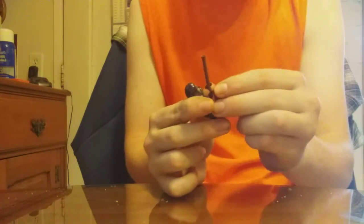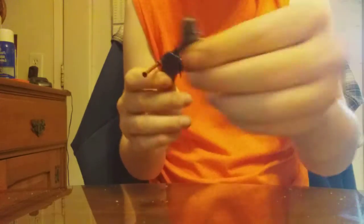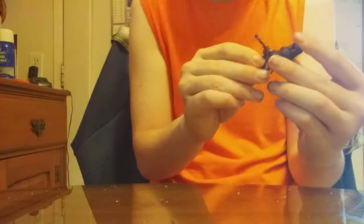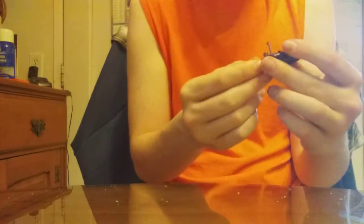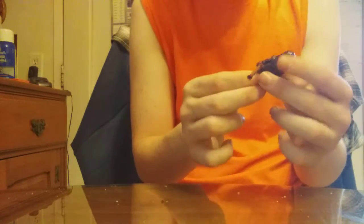The next minifigure is a Wookie, that comes with a blaster. The Wookie has limited details — just a body. It's actually the same mold as General Grievous's, which I don't have. But the Wookie is actually like the last Wookie. Now, onto the next figure.